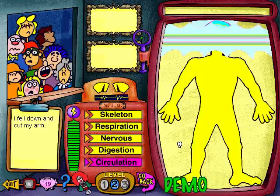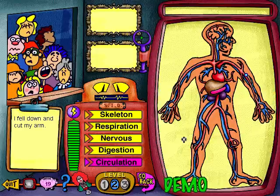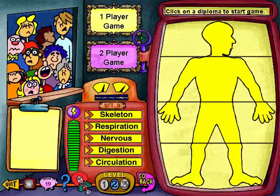Just touch the probe to the body scanner screen. Once you find the trouble spot, zap it to make your patient function properly. Click on the flashing diplomas to select a one or two player game.